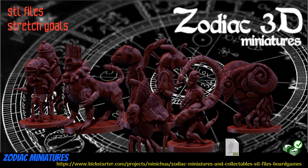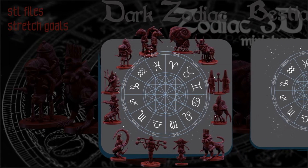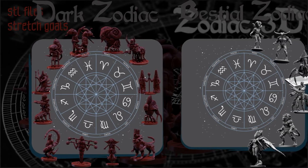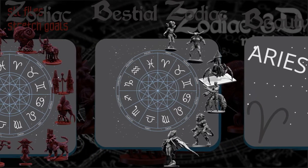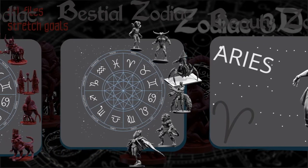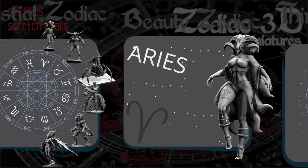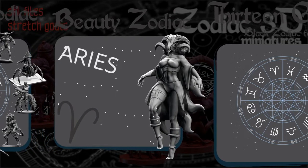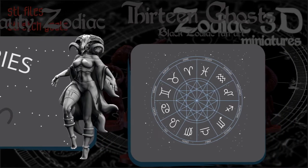Zodiac Miniatures: printable Zodiac-themed miniatures by Juan Lerma of Mexico, their 12th Kickstarter campaign. The core of this set includes 12 Dark Zodiac Minis, evil versions of Zodiac creatures you are familiar with. Stretch goals include Bestial Zodiac and Beauty Zodiac Minis. You can get just your sign, all 12 signs, all 12 plus stretch goals, and there are merchant's rights available as well. This campaign ends on May 2nd, with rewards expected in July.